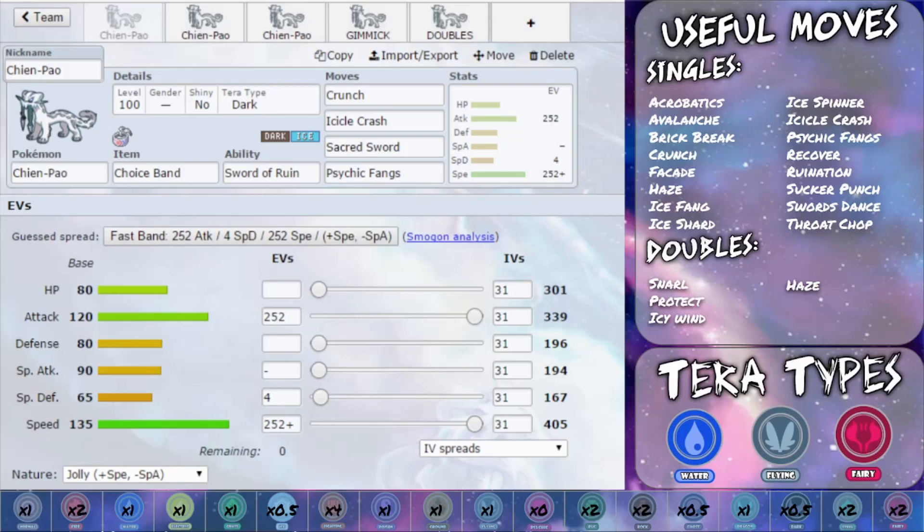You've also got Flying type — this is mostly focused on getting rid of those fighting type threats since you are four times weak to them. You do still have issues with rock types and potentially others, not to mention the struggle against steel types if you try to use Tera Blast. Fairy type is another option for coverage against fighting types and gets rid of a lot of your weaknesses, however you do retain the steel type weakness so be cautious. Overall, Electric Tera type is really good, followed by Water type, and the others could also work depending on your team.